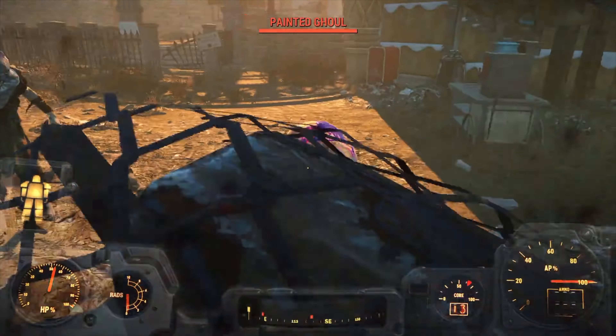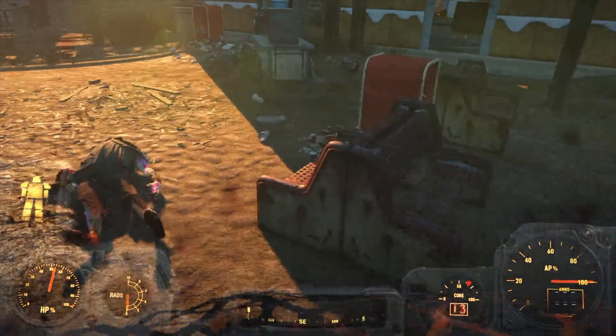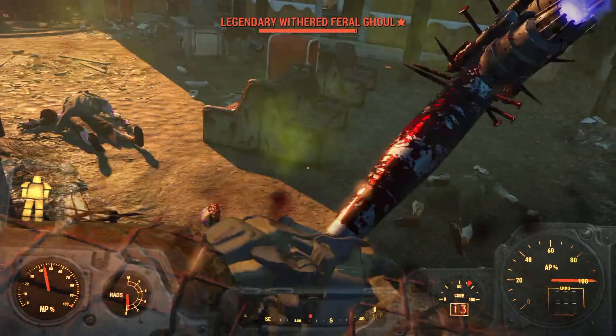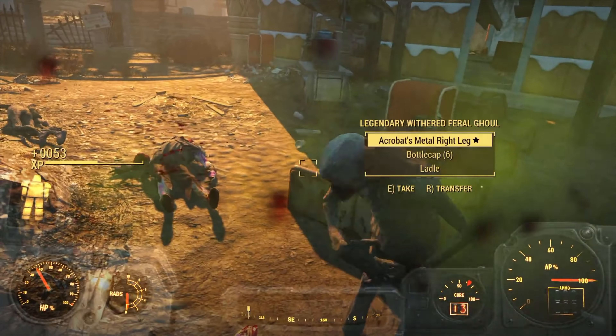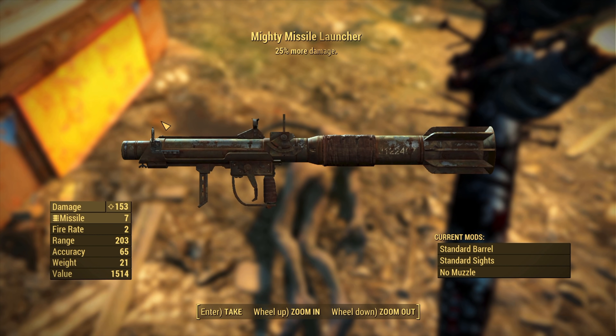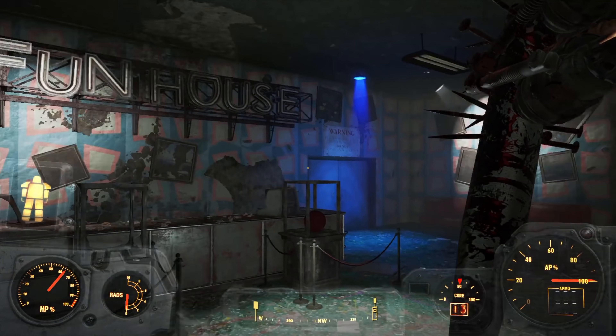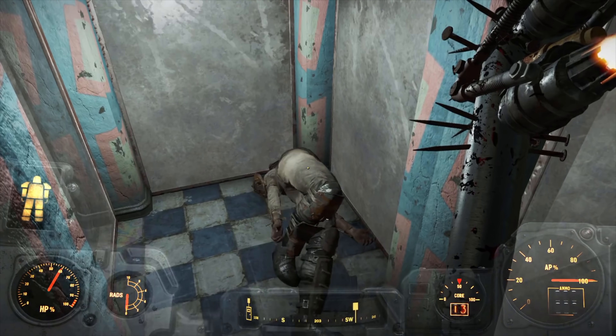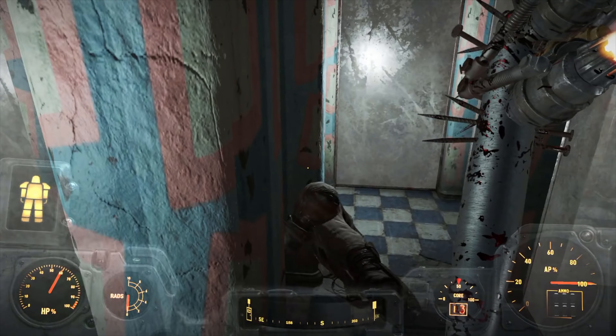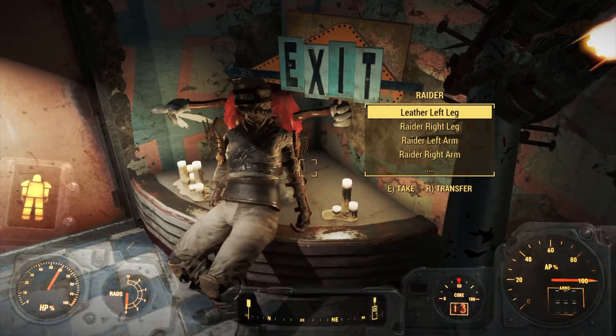We go straight into the third area: Kiddie Kingdom. Our jet bat speaks for itself and we carve through swarms of ghouls, even finding a legendary missile launcher that does 25% more damage. After more ghouls are crushed we go to the fun house, enter a mirror maze, and find a dead raider. We give him the respect he deserves and prop him up by the candles.